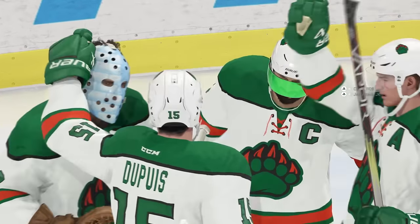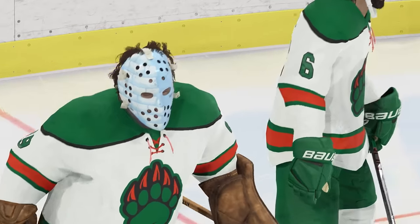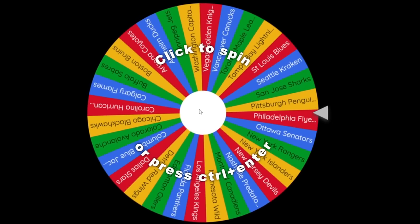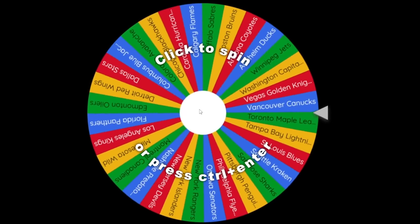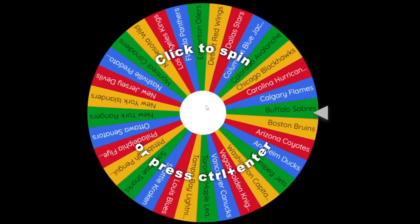It was a pretty fun game overall. But now it's time to go ahead and spin the wheel and see who we will be adding to the Chicago Blackhawks. Here we are on the wheel. We have 14 spins to do, which will end up being like 28 because there's two wheels. The first one is the team wheel, and then we have the attribute wheel right next to it. Let's go ahead and see which team we land on first.